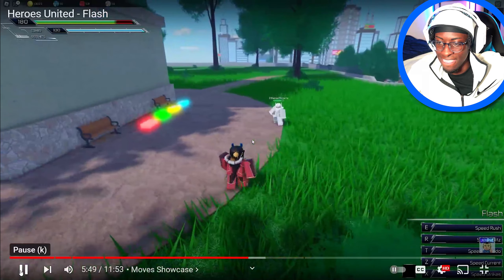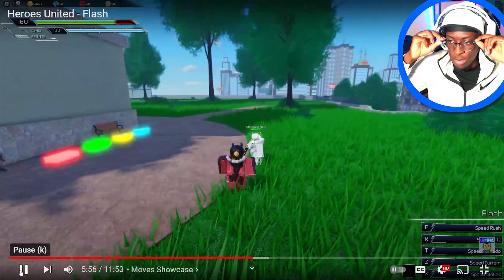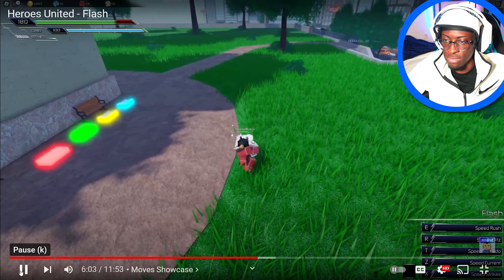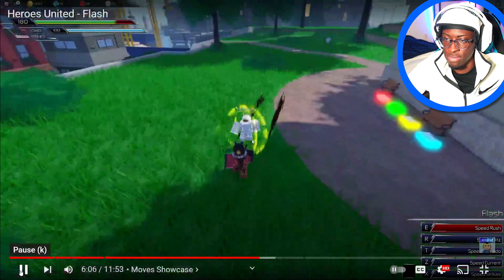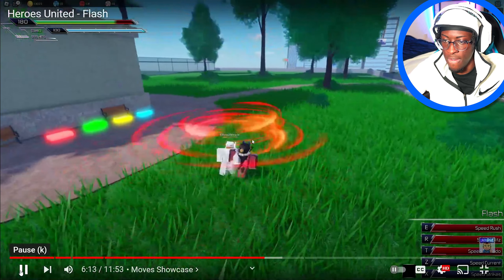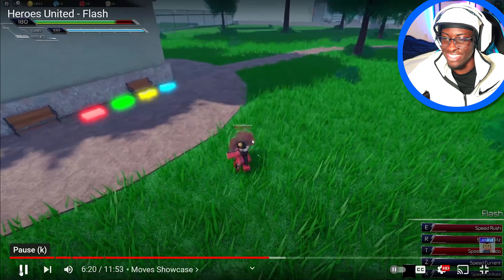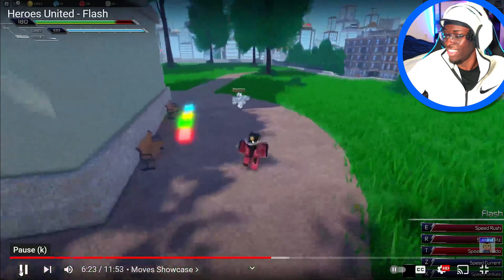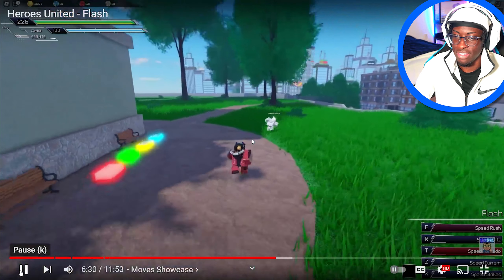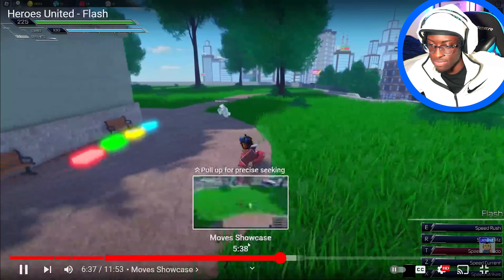They showed a quick combo: you TP in, get a guard break — most people will try to block there — then go into M1s, into a tornado knock-up in the air, and then finish with more M1s. Flash is combo-heavy. He will have some decently long cooldowns to balance that out, and he does get lower damage, but he's still really strong right now.